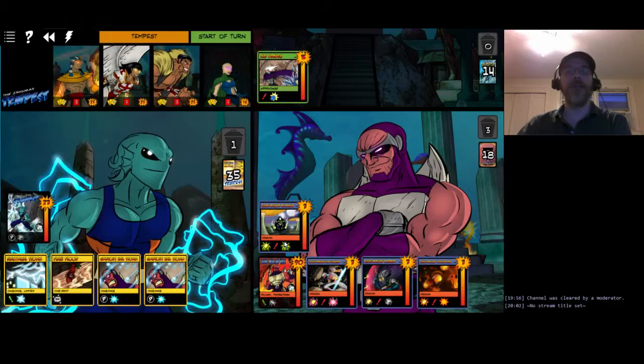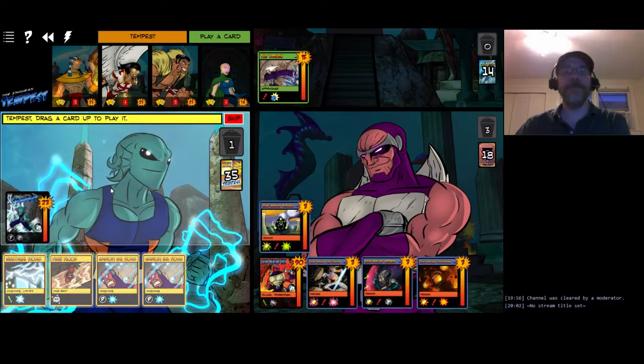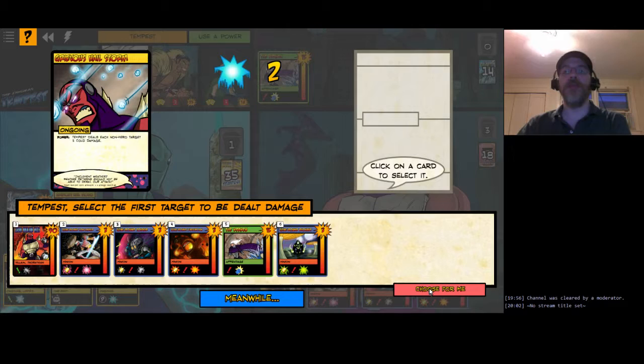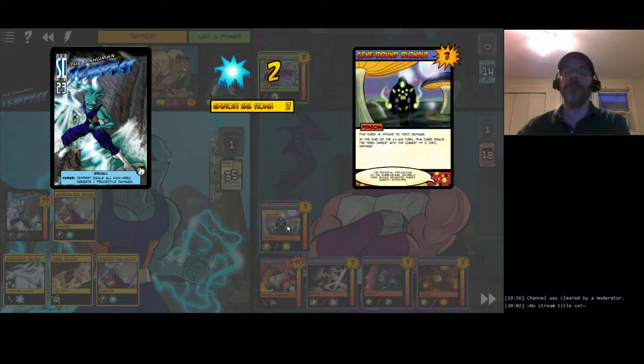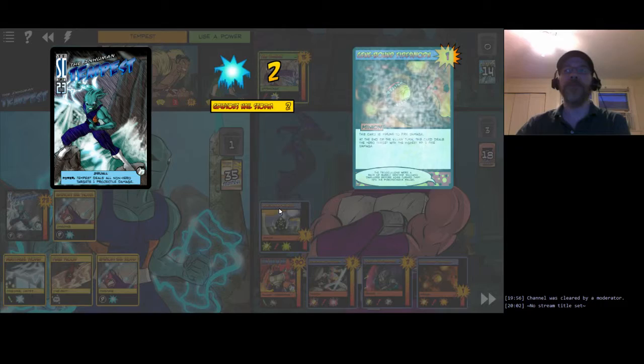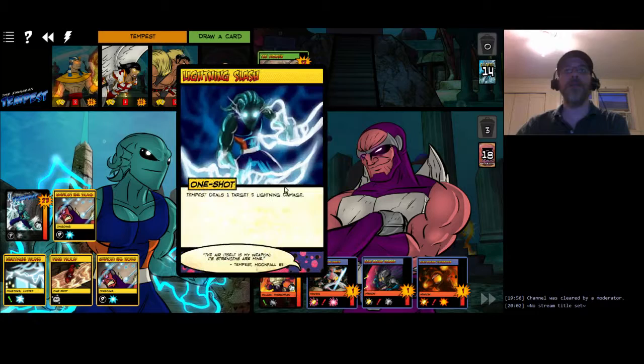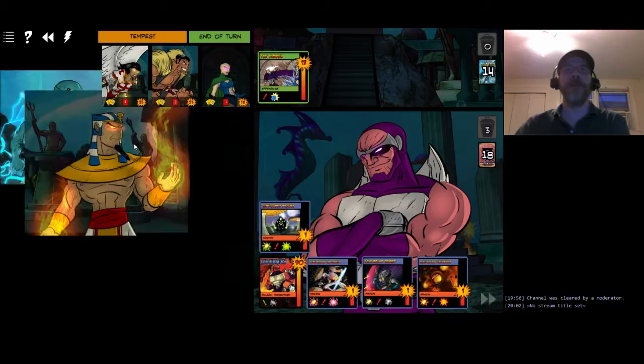Back to Tempest. I'm going to put out Grievous Hailstorm - it's kind of an upgraded version of his innate power, dealing two cold damage to all non-hero targets instead of one projectile damage. Voss gets a big damage resistance buff from his minions, but everybody else is going to get hit including the Kraken. Tempest draws a card - Lightning Slash again, that'll be useful.